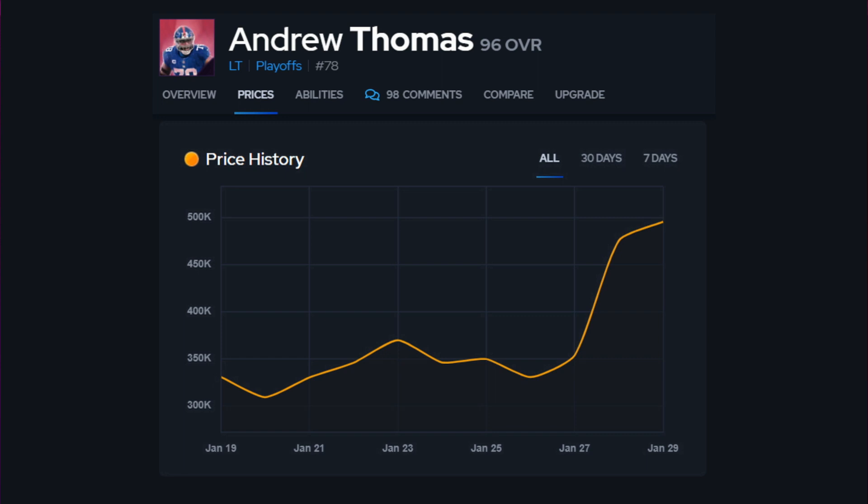If we look at Andrew Thomas, he started out around 325,000 coins, went up a little bit a couple days later as people realized it was a really good card. He gets identifier for zero AP and secure protector for one AP, which is pretty much the same as edge protector except it can be used on any offensive lineman. He came down a little bit in price and then skyrocketed to about 500,000 coins — and this is for an offensive lineman.